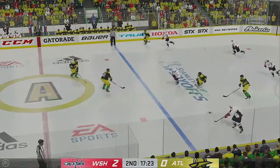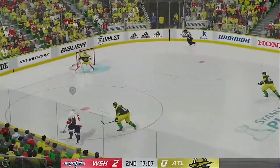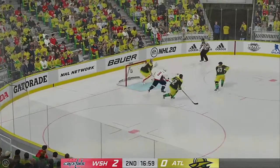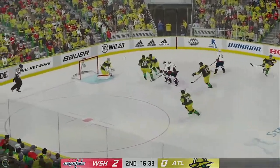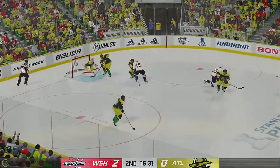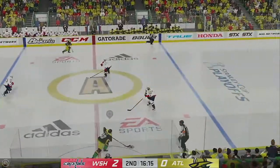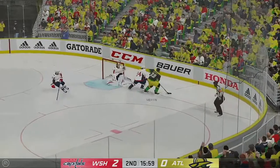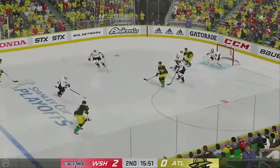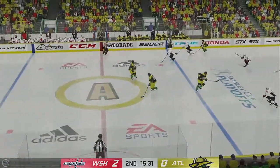Ovechkin's got it against the boards. The Gladiators have it against the wall. From the slot, fires away. Stopped by the blocker. He got out tight to him, James — there's nowhere for that puck to go. Looking to make something happen in the offensive zone. Kind of lost control for a second there, but regains possession, and puts it anywhere but the way he wanted it to go.